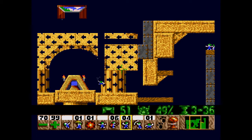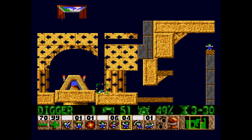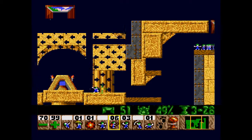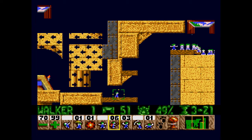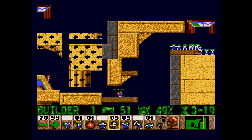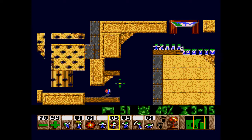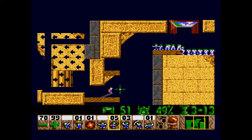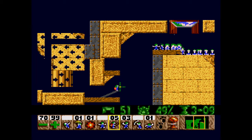Now the game is speeding up because we have less than 60 lemmings. We're given six builders and we're going to need to use them in the right areas. This means we're going to need to build at least starting from here. Building right around here should allow us to make enough of a splat platform to have these guys land safely on them.